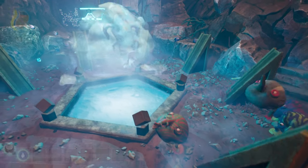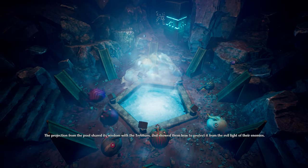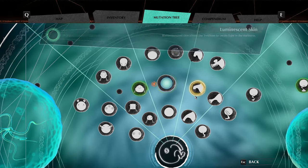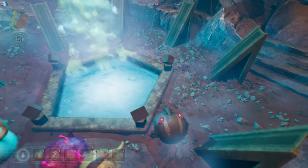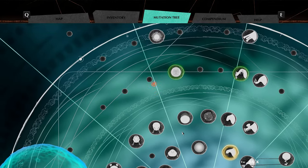It will also only give you one mutation per category on a visit. So for example, it will never give you two trunk mutation recipes, or three body mutation recipes, or two eye recipes and a leg recipe. It only ever chooses one mutation per category.